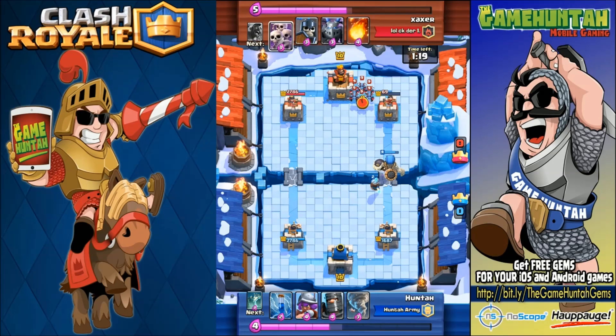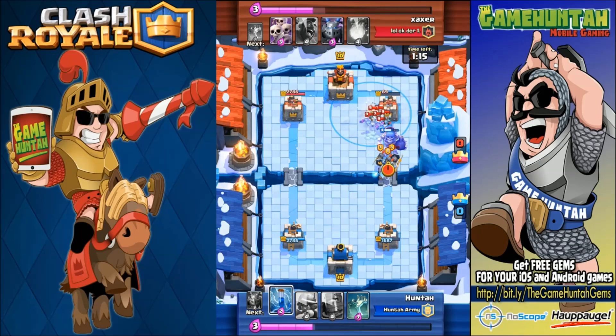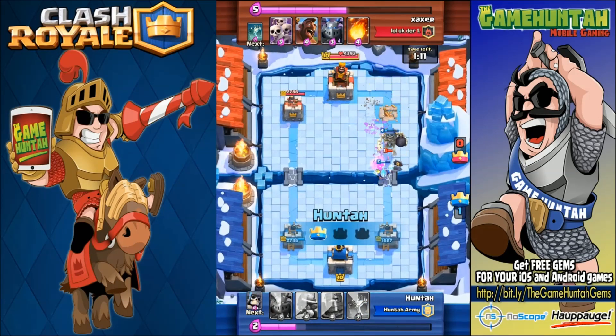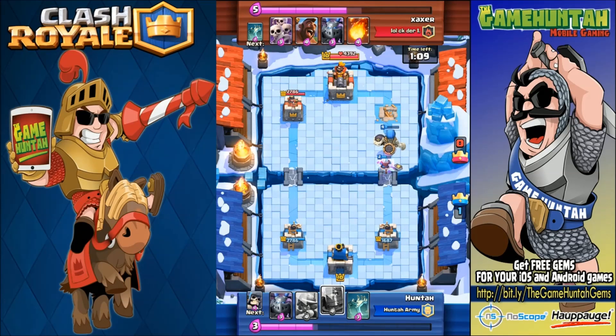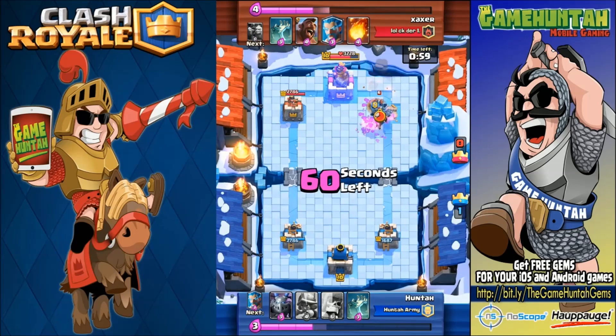Something else is going to die. Another good tornado placement — one more time they were pushing the giant skeleton and I decided to push them back with the tornado and finish them off with Zap. See, the combination between Zap and tornado works like a charm, and right now we have a really good lead.